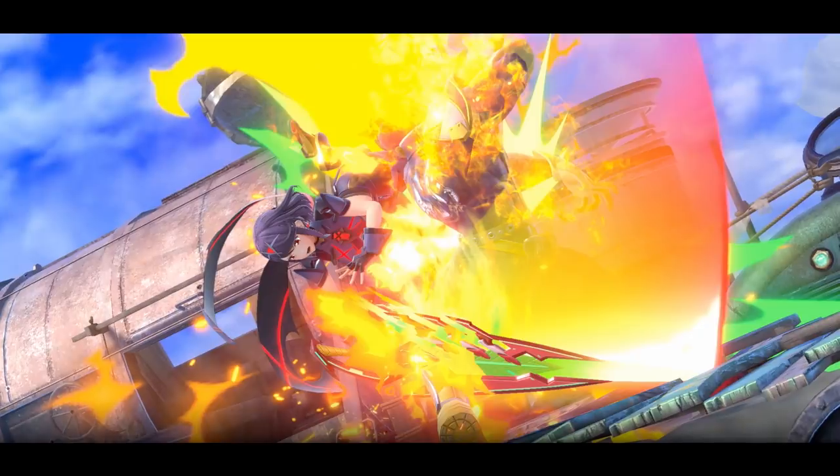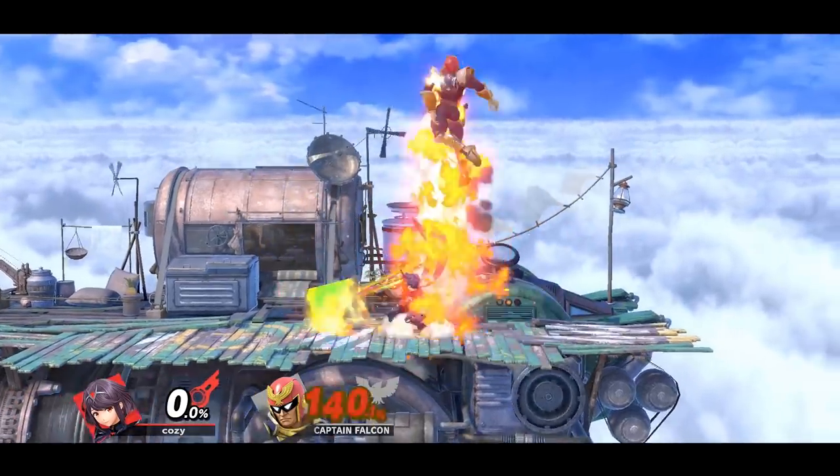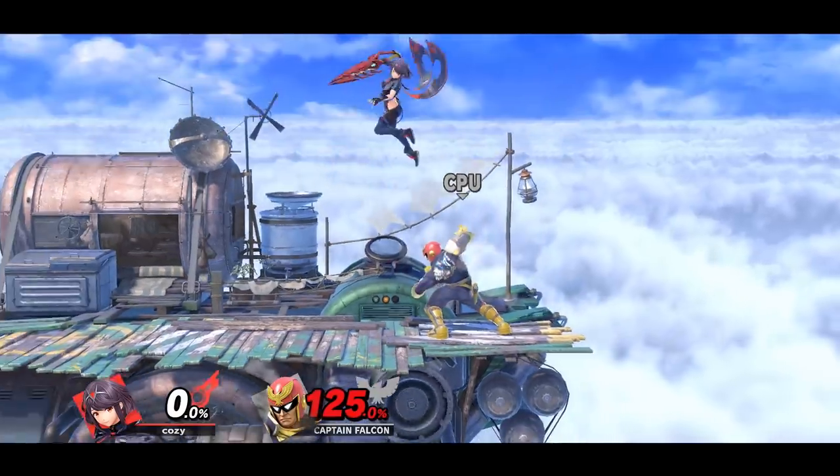Pyra has strong kill confirms off of her down air. You can follow up with many different options such as up smash, and aerials like up air, neutral air, back air, and forward air.